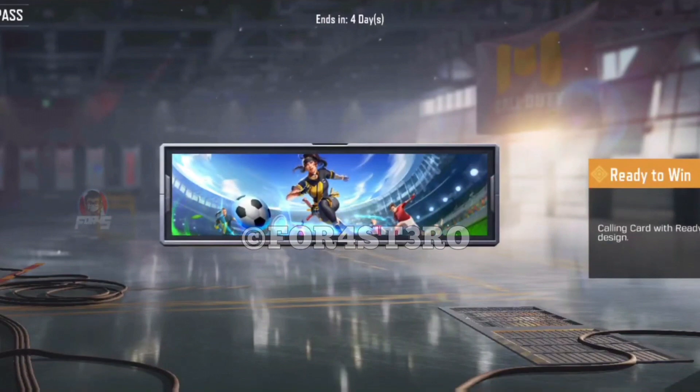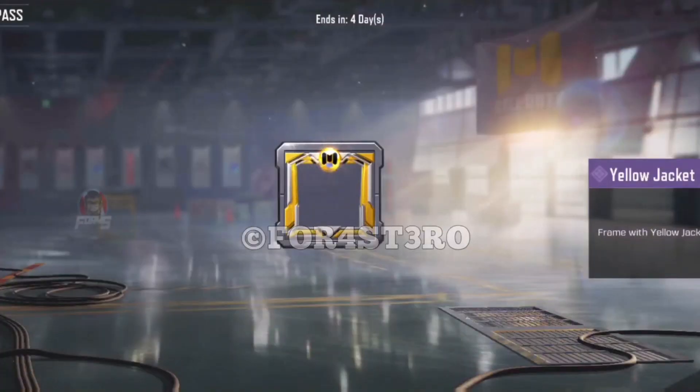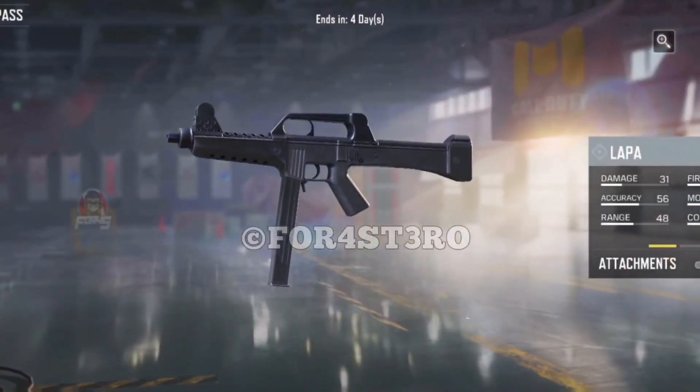At tier 15 we have a legendary calling card featuring Urban Tracker in a stadium alongside some other players — pretty nice. At tier 19 we have the Yellow Jacket epic frame. At tier 21 we can see the new gun for Season 10, which is the LAPA SMG from Black Ops Cold War.